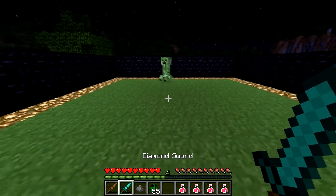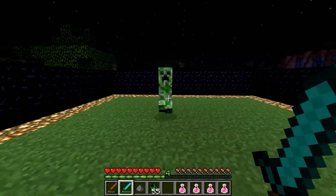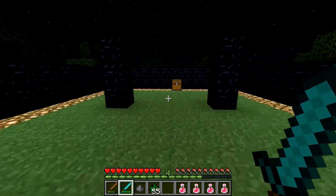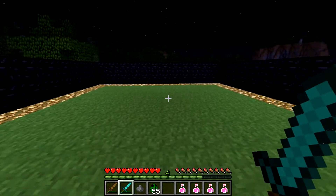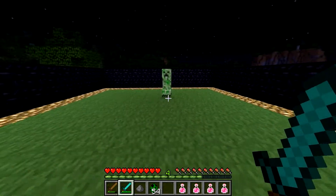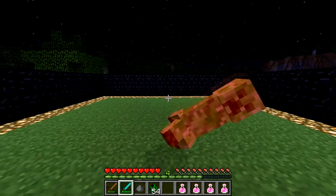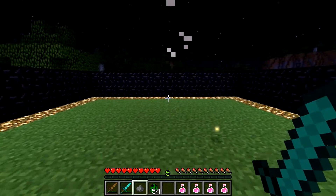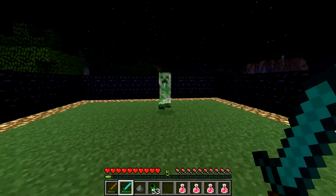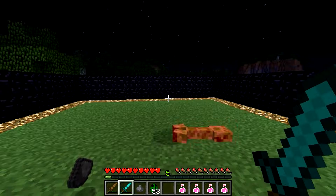Especially if you're near whatever you're building, you don't want your stuff to get blown up. So the best thing to do is just back away so your stuff doesn't get blown up and you don't get frustrated about having to rebuild it. Use the WASD keys — S backs away, W to go forward. Oh no! Just made it. S to back away.